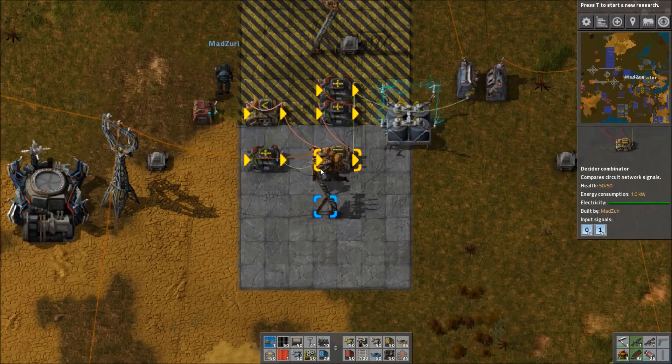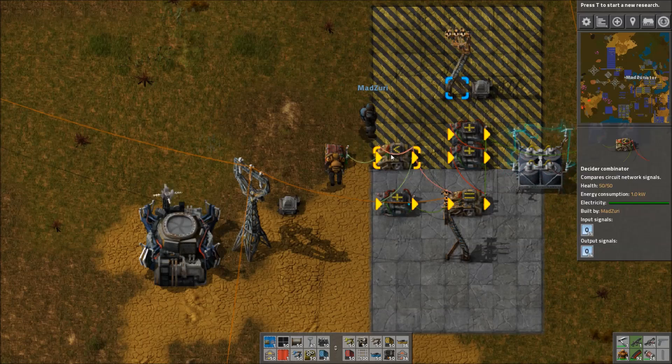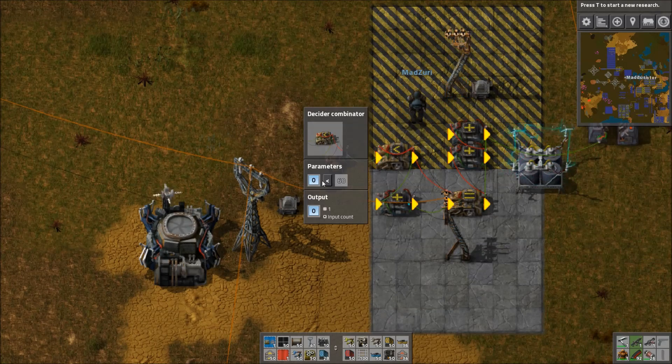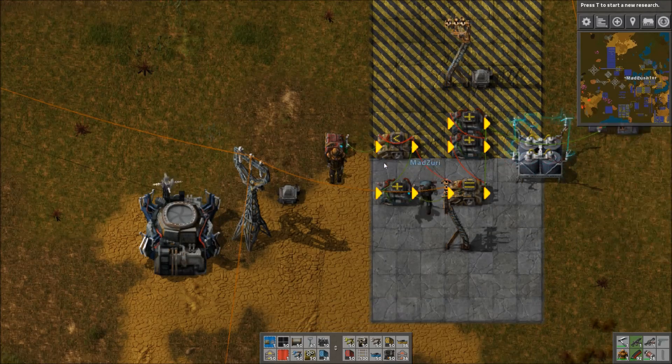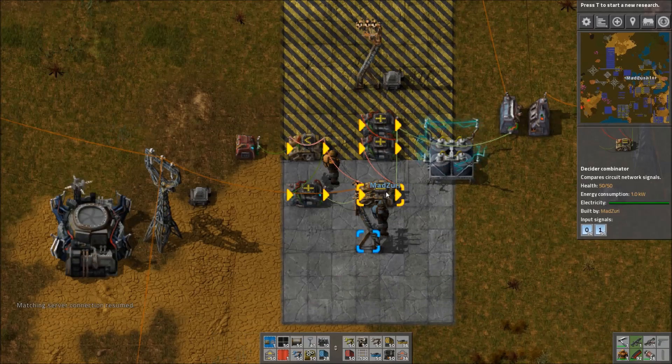First things first, this little thing here is just a clock. All it does is count up from 0 to 59. That output goes down to these two combinators down here. The one on the left just delays the signal and changes it to a 1. And then this decider says if they're ever equal, output the red signal.